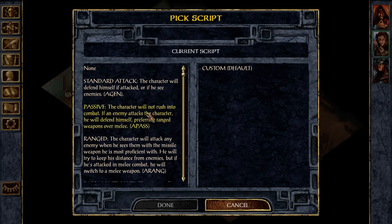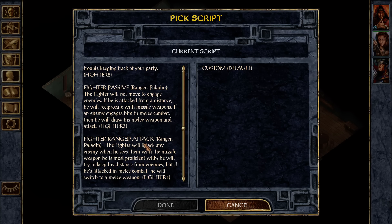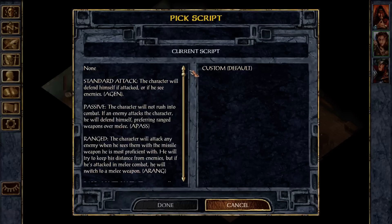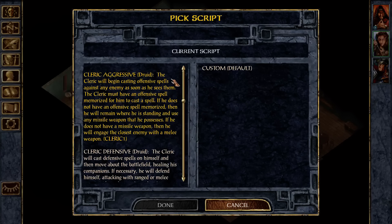Let's customize your scripts. Is there a druid-specific script? I don't know if I saw one. It must be like a cleric-y kind of style. Cleric aggressive. Offensive spells, then missile weapon, which is probably fine.